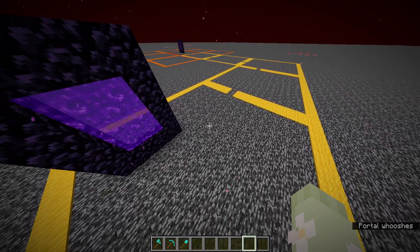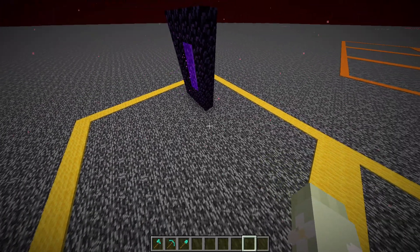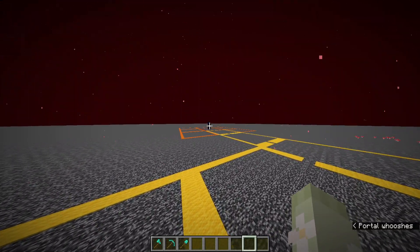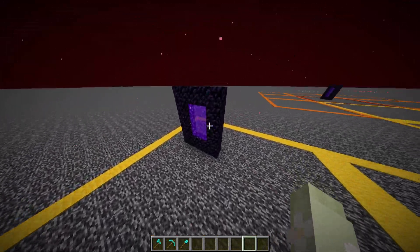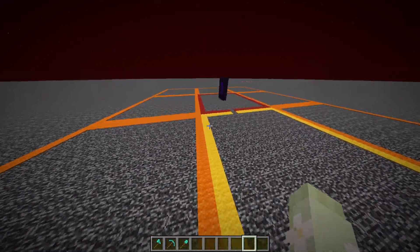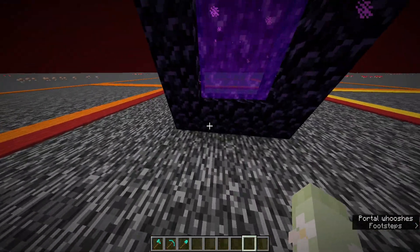It's a toggle that basically disables warden spawning, but it needs to be loaded with another chunk loader. What a re-log detector does is send the signal all the way over — on re-log, it powers this again, and the switch works again. Say you're 10,000 blocks away from spawn; you don't need to go back to activate it.